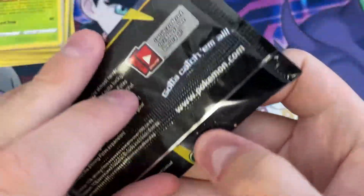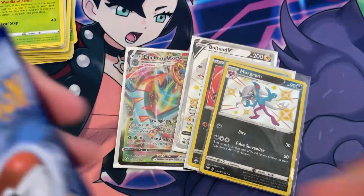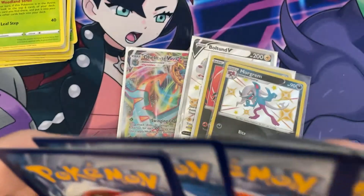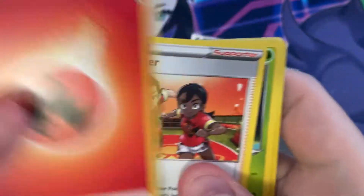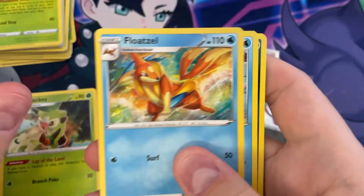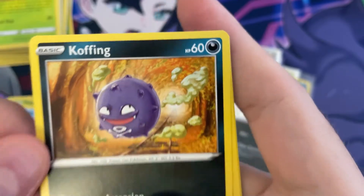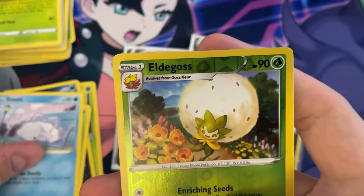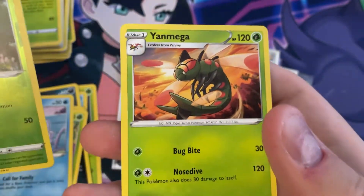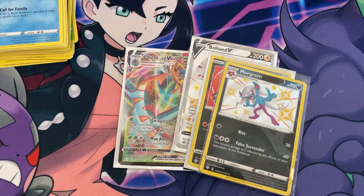And our last pack for this tin, before we get into the Pikachu box. Sixth pack — Fire Energy, Trim Trainer, Thwacky, Full Soul, Snom, Koffing — it's got some like train track with all the trees creating a little tunnel — another Snom, Reverse Eldegoss, and a Yen Mega. Only one shiny vault pull under the entire tin.